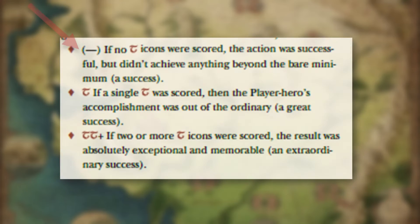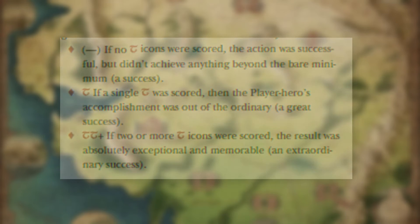Here is the breakdown of degrees of success: If no Tengwar icons are rolled, the result was a success but achieved nothing beyond the bare minimum. If a single Tengwar was rolled, the player or hero accomplished something out of the ordinary — a great success. If two or more Tengwar icons are rolled, the result was absolutely exceptional and memorable — an extraordinary success. In these instances, the player should describe what their character did to match the success.